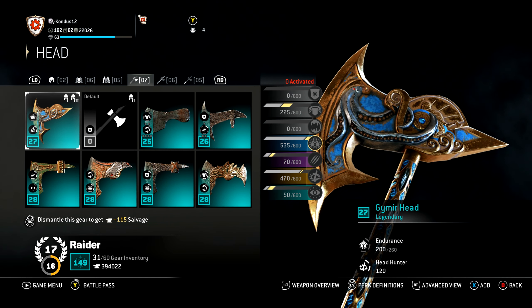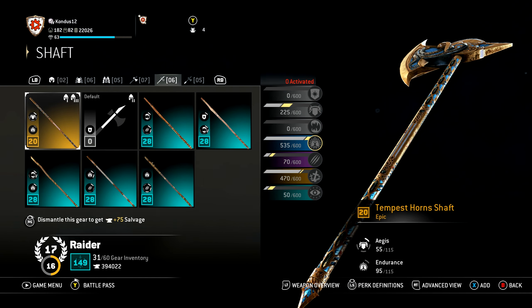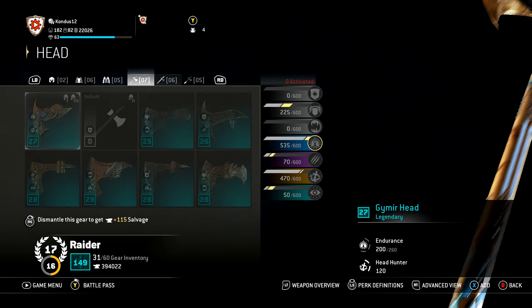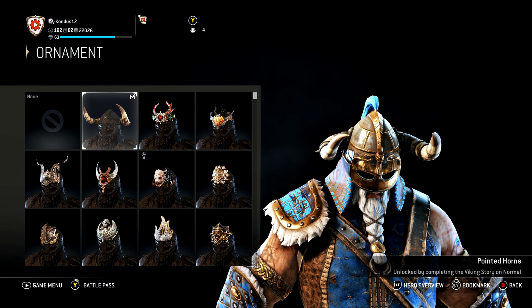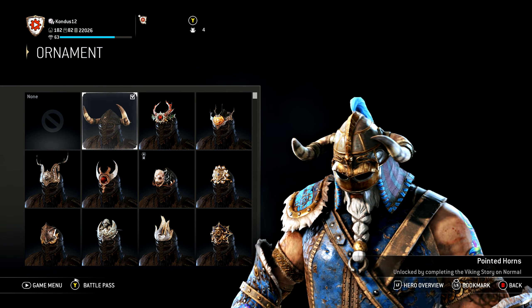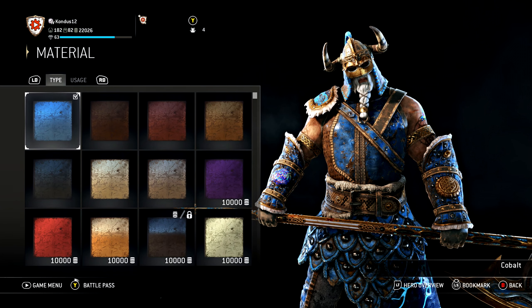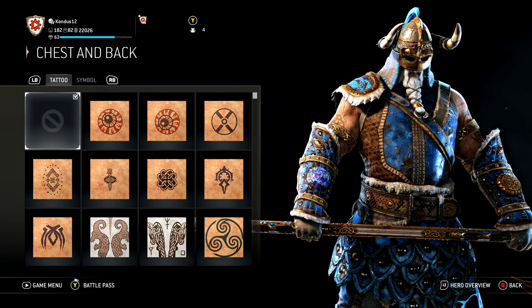For the axe, we've got the Guy Mirror head. I've got the Tempest Horn shaft and the Tempest Horns pommel - these were cut from the Storm and Tides event. For the ornament we've got the Pointed Horns - this is just completing the Viking story. I don't really know any other ornaments to match Raider right now, but I would like to find a better ornament. For the material color we've got Cobalt - I think this looks phenomenal on him.